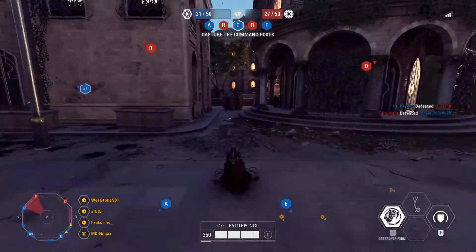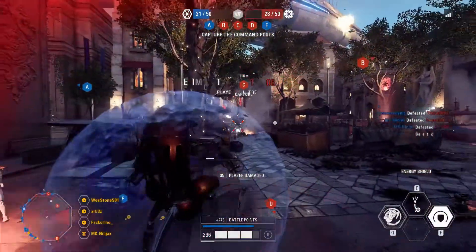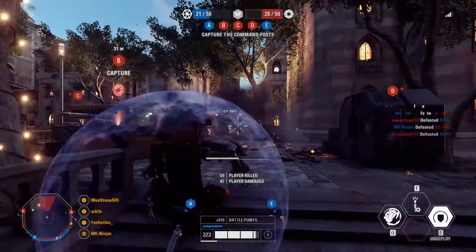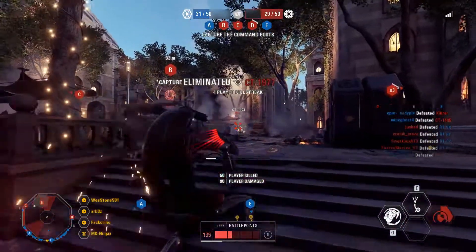DICE gets an A-plus on accuracy for the model, movements, and animations. The speed at which the droidekas roll and transform is almost exactly the same as in the movies. The roll is so fast that when the CIS invades the Republic's Venator, they can easily reach any point before the Republic can — they're the fastest unit in the game by far. I'd give them an A-plus there for accuracy.